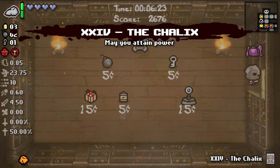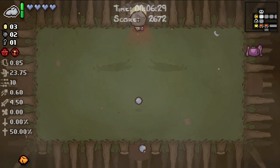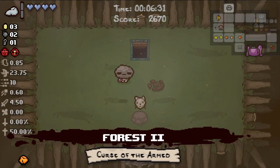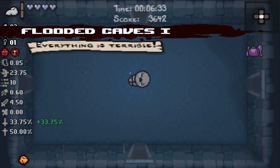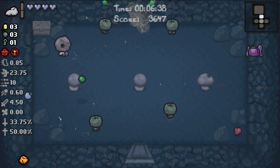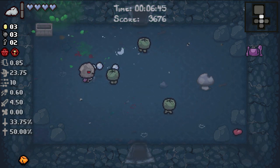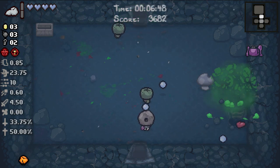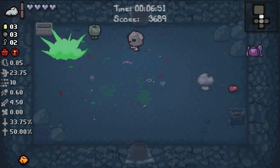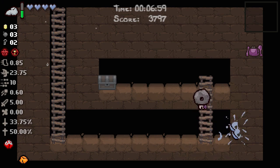I'll take the card. The Chalice — 'may you attain power.' Did that just give me Godhead?! I think it may have given me Godhead for that room — that's really good. Let's head down. That floor was about as disappointing as one floor can be in Isaac. Everything is terrible as our curse as well, and it doesn't really bode well for us. This room is not overly terrible, it's just a normal room. What do you want to bet I take a full heart of damage from enemies on this floor?